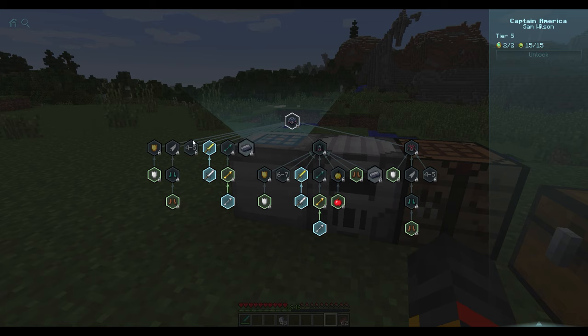Next you need a Black Suit Data Drive, made with one Titanium Ingot, four Titanium Nuggets, one Redstone, and one Iron Ingot. You can later dye it. Right-clicking the Suit Database lets you take your unlocked suits and store them in the drive. Then put the drive in the Suit Fabricator. You'll also need a Suit Core, made with four Titanium Nuggets, four Diamonds, and one Titanium Gem — gem in the middle, diamonds around it, nuggets in the corners.